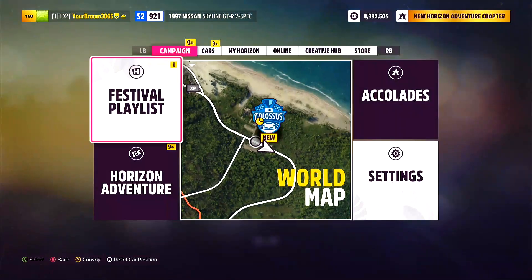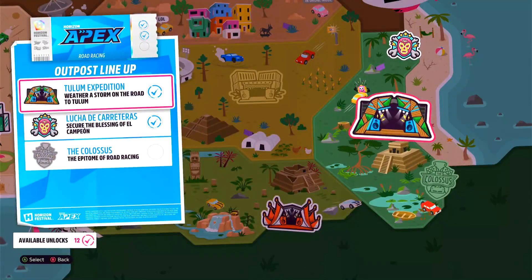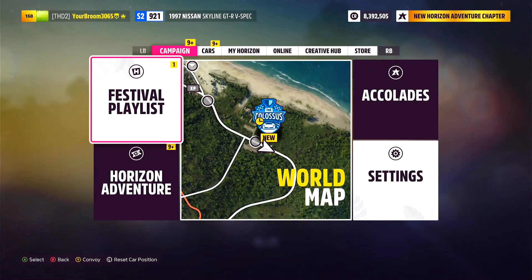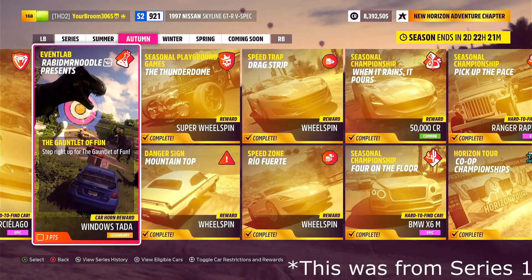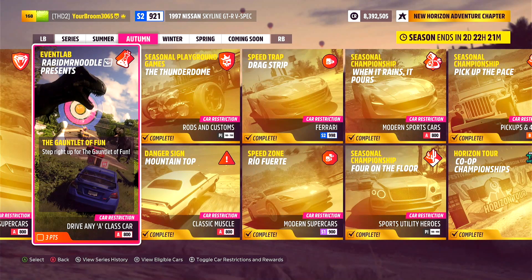Now, if we have a look at Horizon Adventure very quickly, you'll see that I do not have the Colossus unlocked yet. However, we do have it on our map. And that is because this week — for the time I'm recording this, I don't know when this video will go out, if it will go out at all, because it's kind of a 50-50 whether it will work or not. This one is an event map thing.